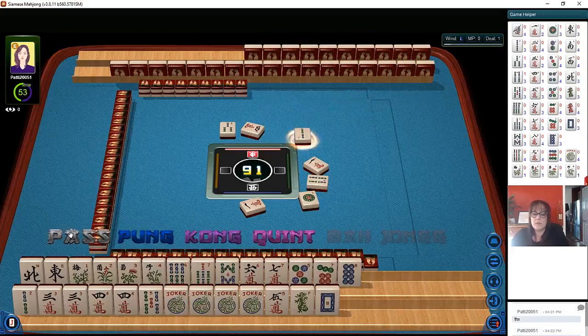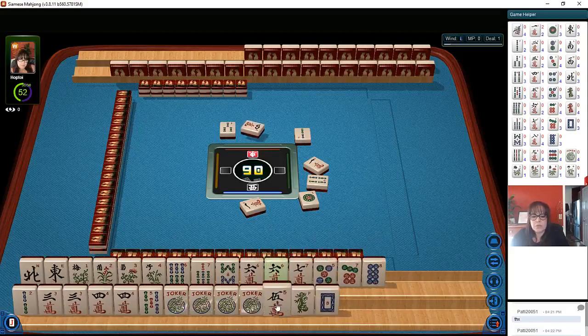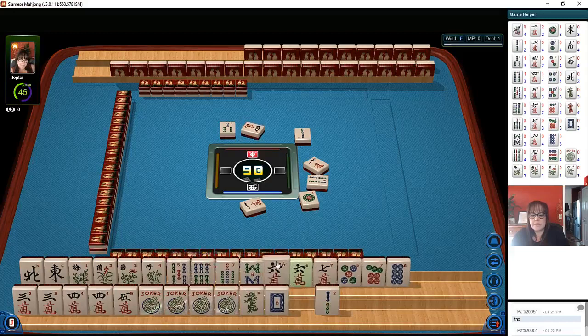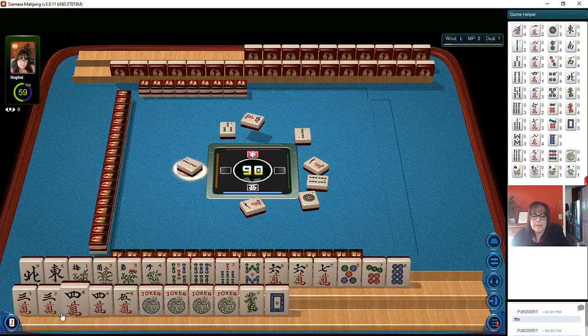We would have to use three jokers, so no, I don't think so — we're gonna let it go and finagle it another way. Maybe we could do a three, four, five quint instead. Here's five, six, seven; there's a pair up there — sixes. Maybe we could do a four, five, six quint. Let's let the two bamboos go.